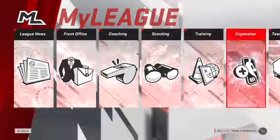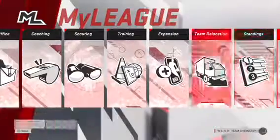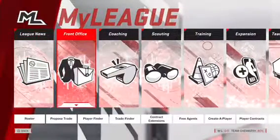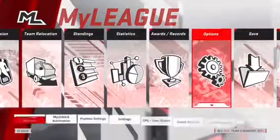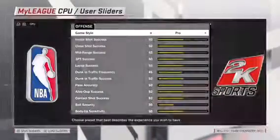Go to the 2K nav, which is Circle if you're on PlayStation, and go to Options, then go to CPU and User Sliders.